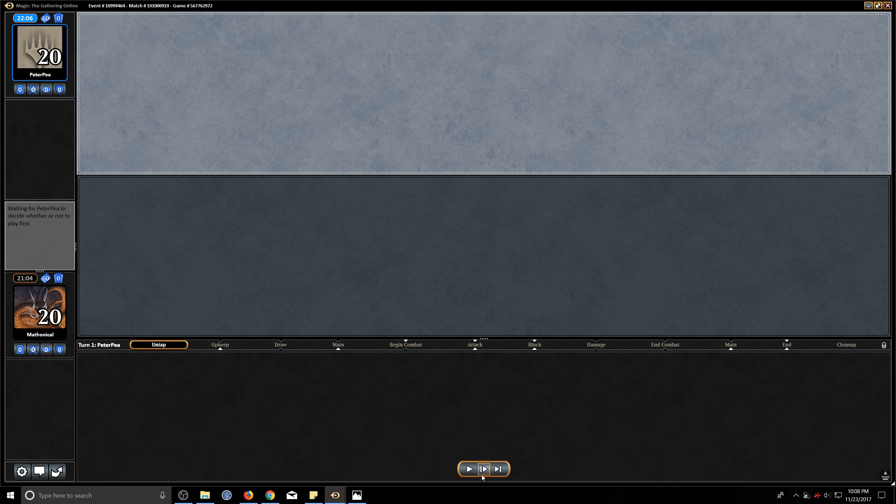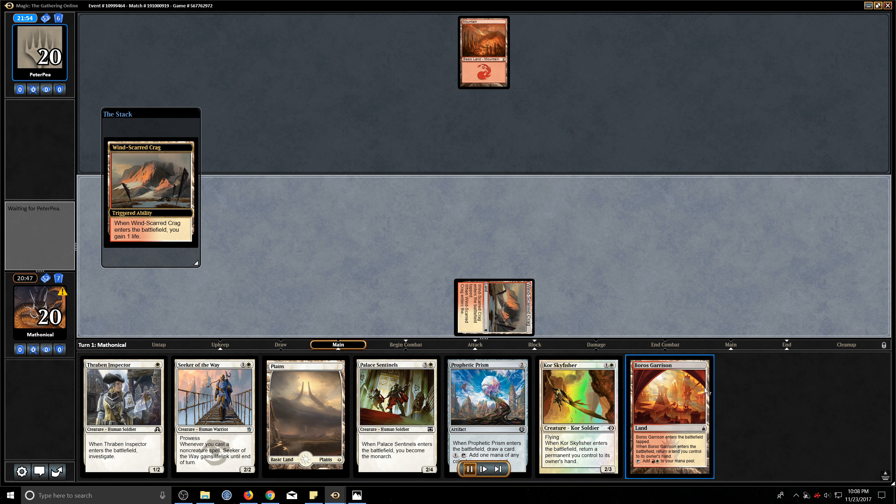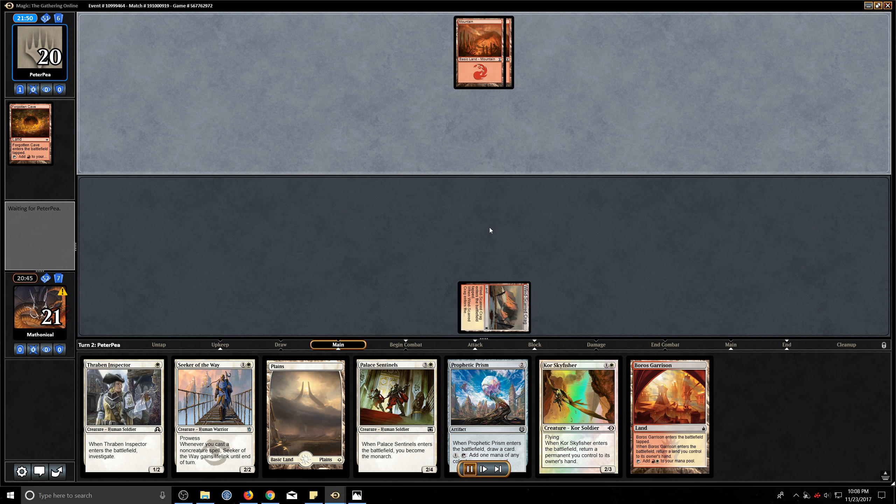Taking a look at our opening hand — a perfectly reasonable keep. We're going to have some life gain. We got our draw with the Prism into Skyfisher. We also have a Seeker of the Way that if we can ever connect with, that's great for us. Also got the one Palace Sentinel for eventually drawing some additional cards. Boros Garrison is a nice thing to see — that means we're going to have all of the land we need online.